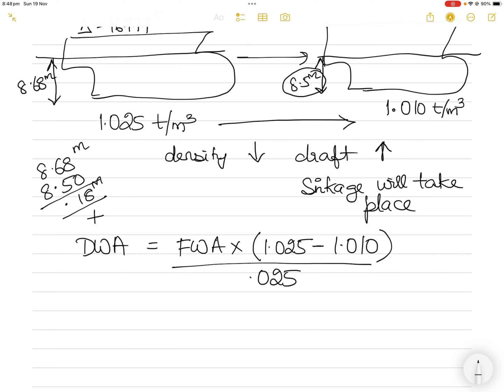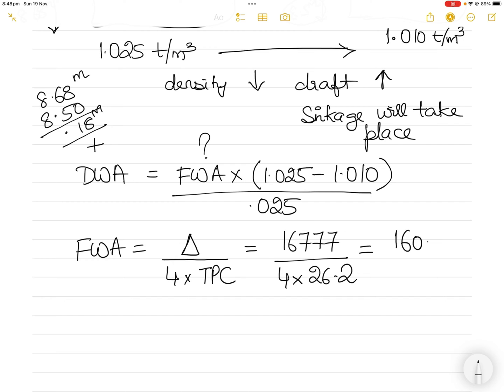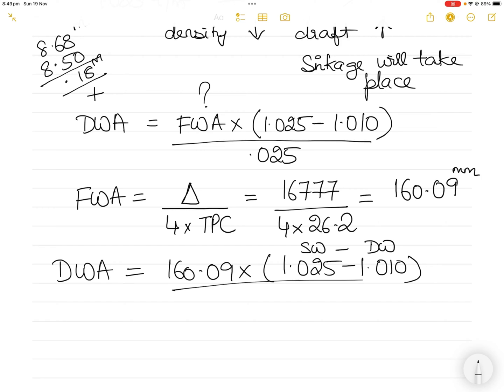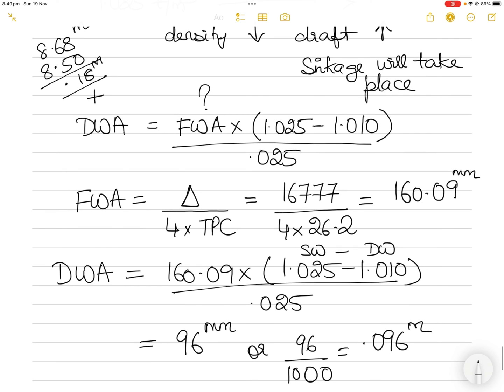FWA is calculated by the formula: displacement divided by (4 × TPC). Using 4 gives the answer in millimeters. So FWA = 16,777 ÷ (4 × 26.2) = 160.09 millimeters. Putting this into the DWA formula: DWA = 160.09 × (1.025 − 1.010) ÷ 0.025 = 96 millimeters, which equals 0.096 meters. This dock water allowance is the amount by which the vessel will sink purely due to the change in density.